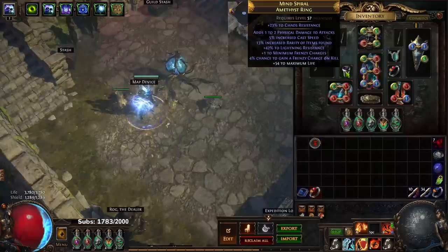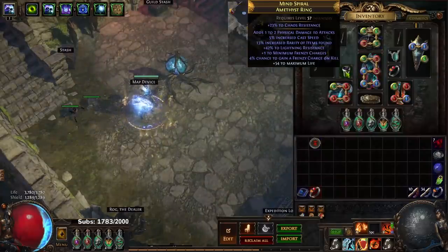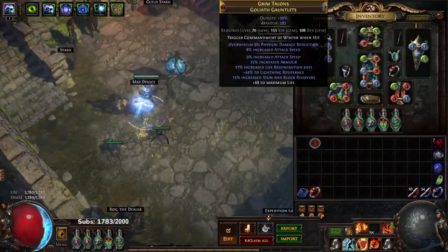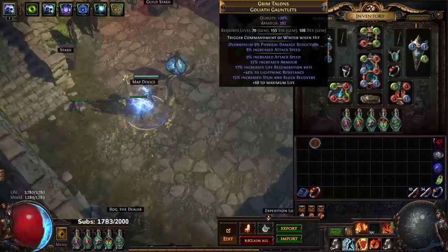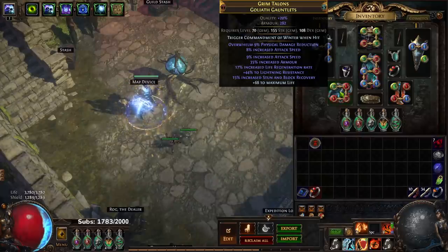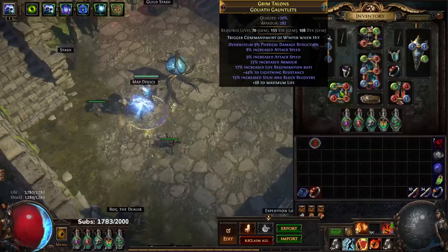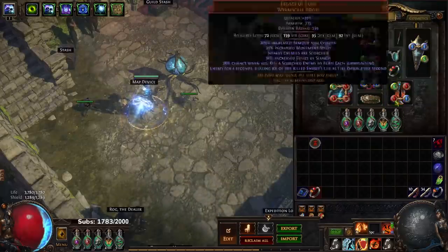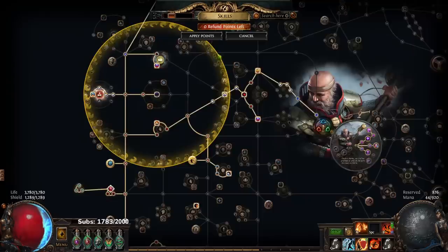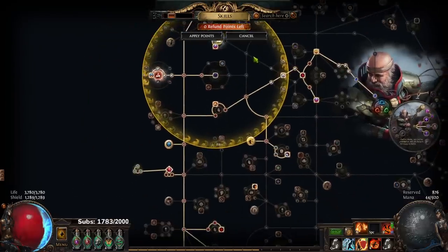I ended up getting a minimum frenzy ring, so I don't need to run Blood Rage anymore, which is really nice. I'm still trying to get the right influences on my gauntlets — I've been rolling all of my exotic currency on them and cannot get fire multi or fire exposure, which is very irritating. Other than that, all my gear is pretty much the same. I did acquire some more jewels — I have a fire multi, max life, area damage jewel here.